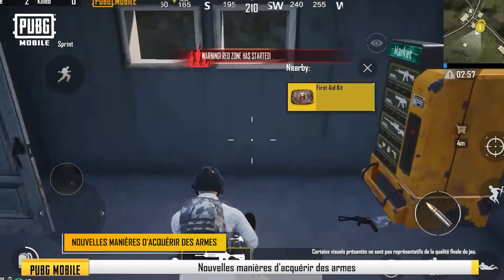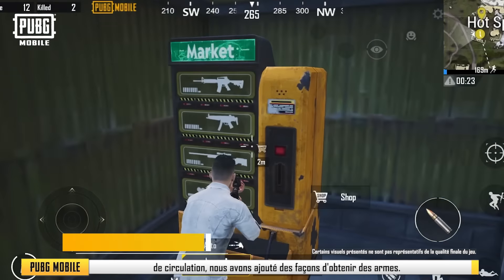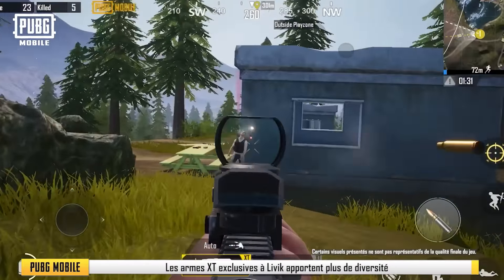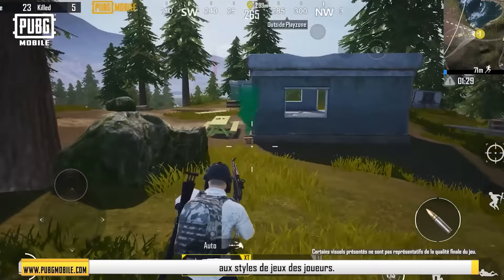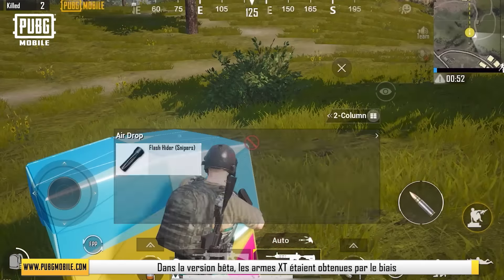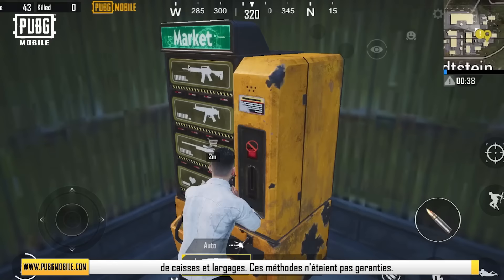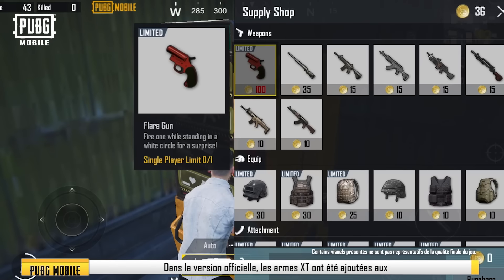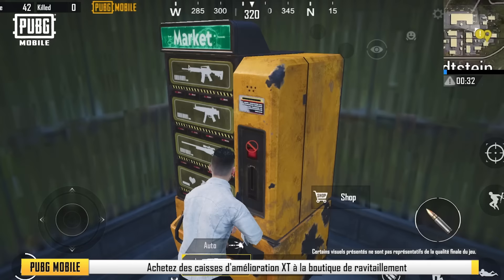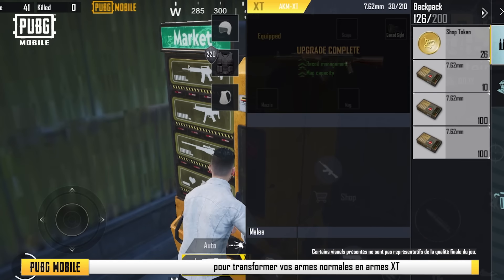New Ways to Acquire Weapons. Besides new ways of getting around, we've also added new ways of obtaining weapons in the official version. The Livik exclusive XT firearms bring more diversity to players' playstyles. In the beta version, the XT firearms were obtained from crates and airdrops — these methods weren't guaranteed. In the official version, the XT firearms have been added to supply shops in Livik. Some firearms can be upgraded to their XT variant by purchasing the XT upgrade crate from the supply shop.